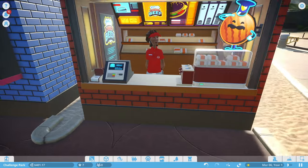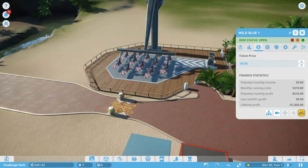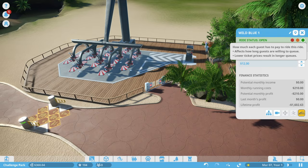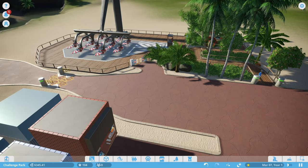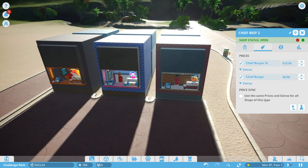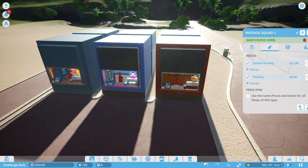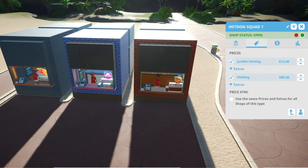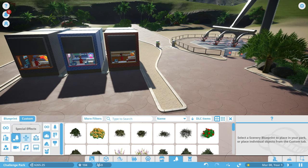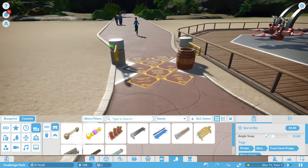We have three employees. Let's check - oh, we need to open the park, it was closed this whole time! Ticket price is at ten dollars - let's try twelve dollars for now and adjust if people complain. We'll also raise food shop prices by a dollar each. Chief Beef at thirteen, Cosmic Cow adjusted too. All shops are open, bathrooms ready. Let's grab a couple of bins and some benches so people have somewhere to sit.